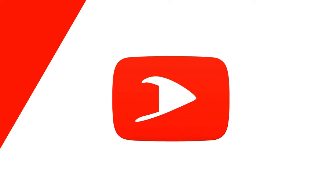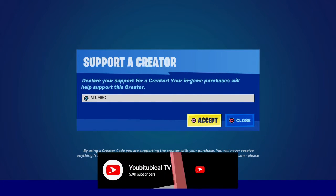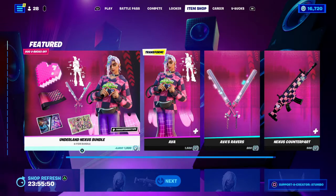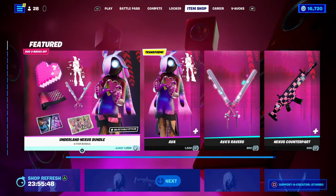What's up, it's Captain Atumbo here. Today is the 27th of October 2022. You've got Atumbo in the Atom Shop if you want to support me for the channel — hashtag Epic Partner. And we have the Underland Nexus Bundle here with the Ava skin.